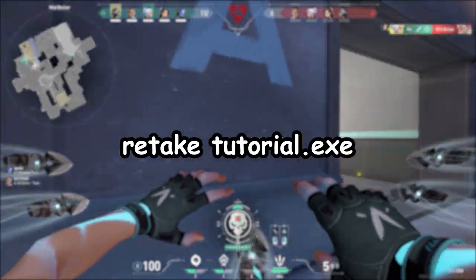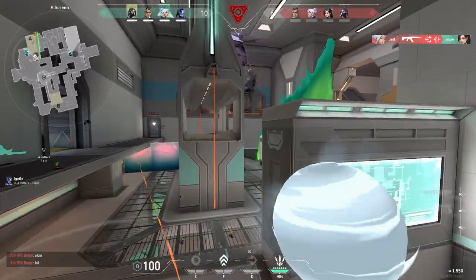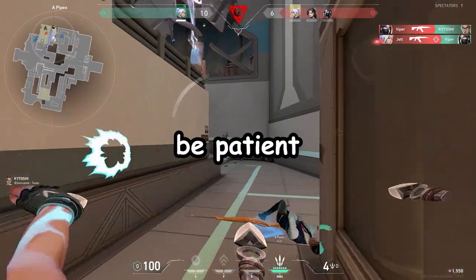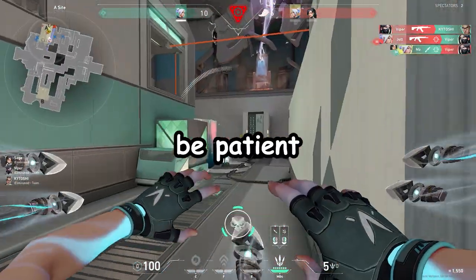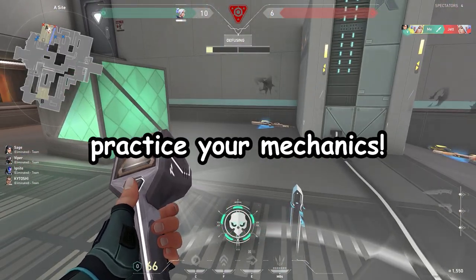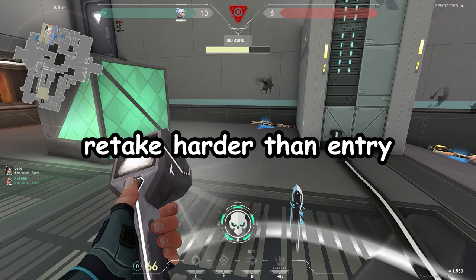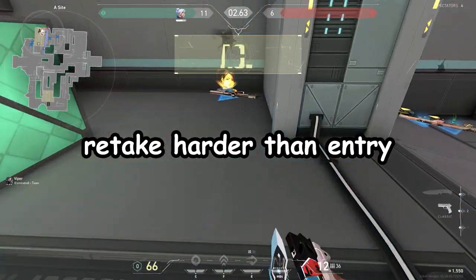Now I'm going to teach you how to retake as Jett. Retaking as Jett is probably the hardest thing for Jett players to do — they like running in first and don't have the patience it takes to retake a site alone or with teammates. Retakes are all about gauging the enemy's positioning and using your utility and movement to bait out and isolate fights. It's a bit more complicated than entering, so pay attention to these clips.